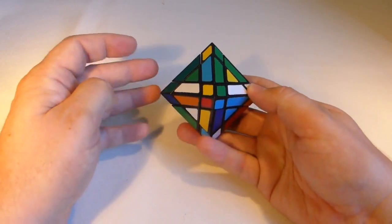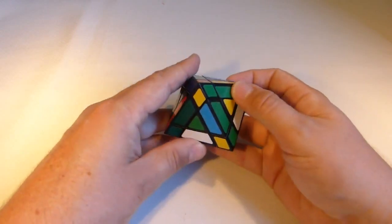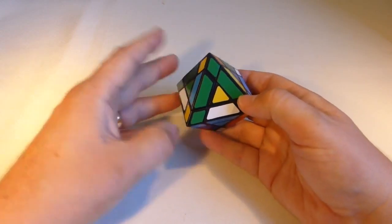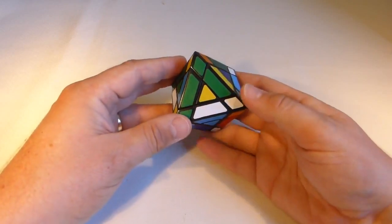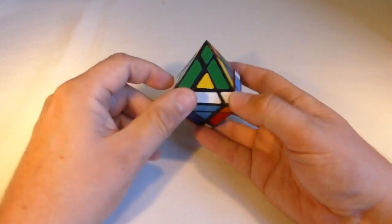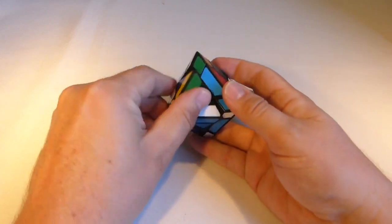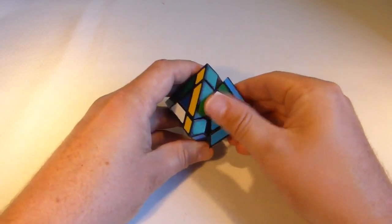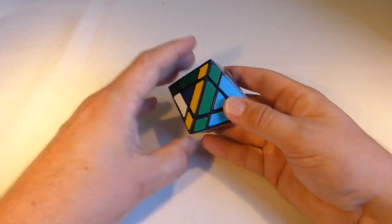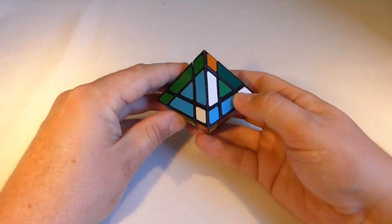I'm going to place that yellow-green edge that belongs in there. Find it — I'm just going to use simple edge piece series to do that. In this case it's got a turning and it's going to be misoriented, so I'll turn its position down, put it on, and turn it up into position like that. So we've got that edge fixed.